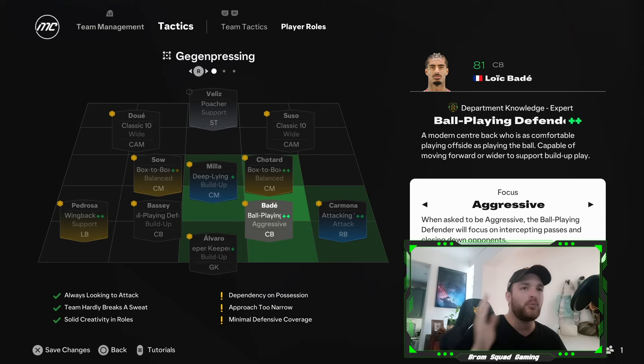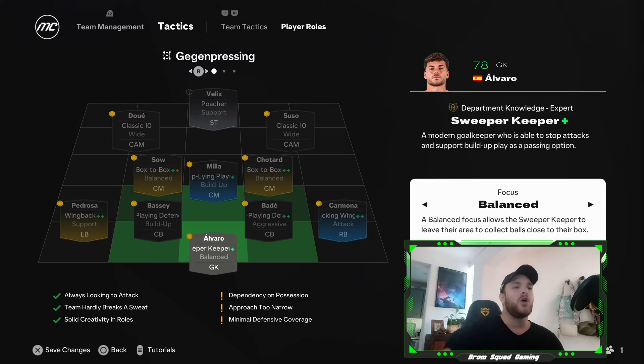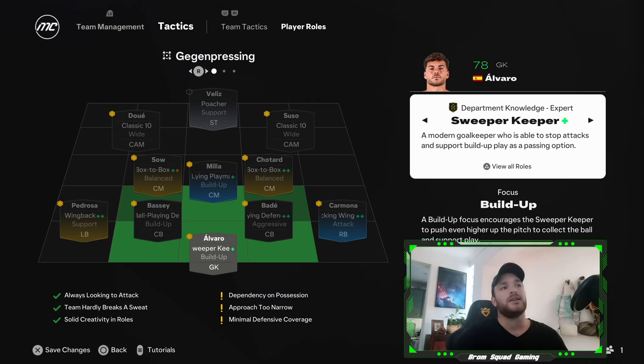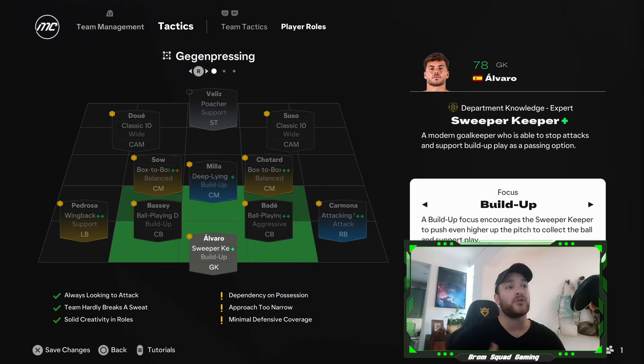I do like the idea of an aggressive center-back — someone like Alessandro Martínez or Cristian Romero from Tottenham. It's a cool and aggressive focus. The last focus change we'll talk about is the sweeper keeper. Before it was only set to build-up; now we have a more balanced role where he can leave his area, collect loose balls, win possession back, and distribute to the center-backs, back line, or midfield. This adds more diversity to the goalkeeping options, and hopefully it means EA will keep implementing newer roles going forward.